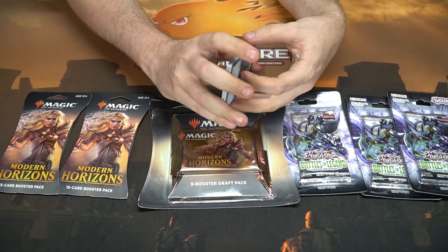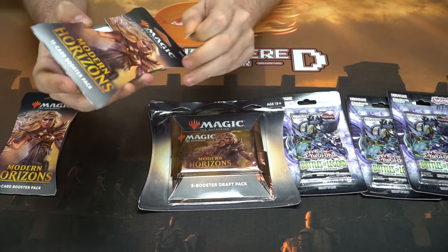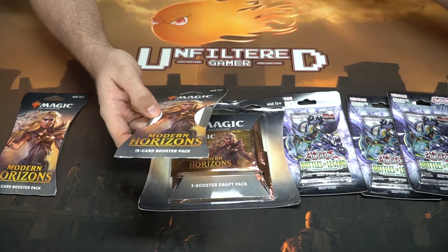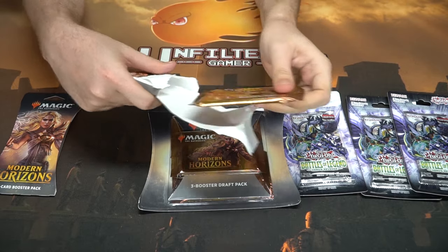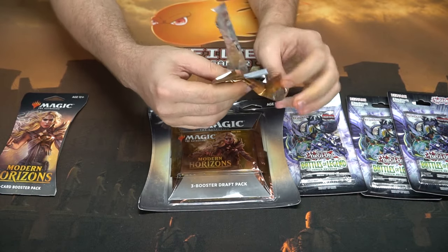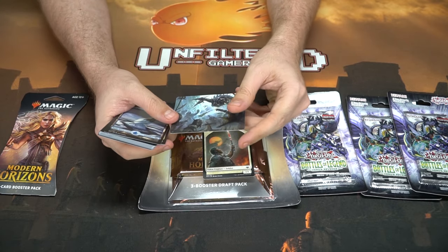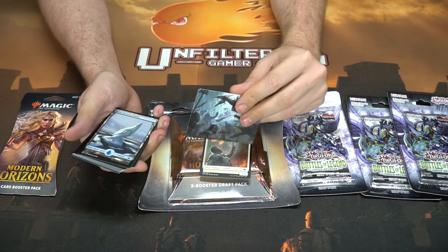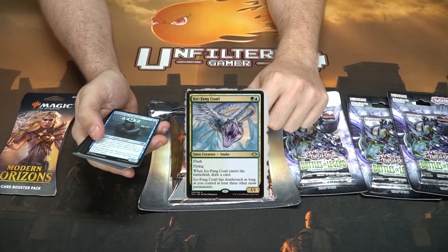Let's open some other packs — we'll start with the Modern Horizons stuff. I actually don't know how to open these — there are little tabs here. Okay here we go. Modern Horizons, not Modern Masters. I think Modern Masters is a lot of old reprints and expensive cards; this looks like a new set. And all the art prints do come in each one — this one here is 40 out of 54, looks like Slivers Mirrored and Besieged. Really cool land card.